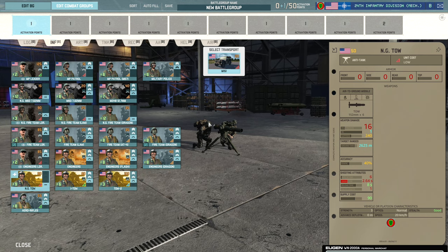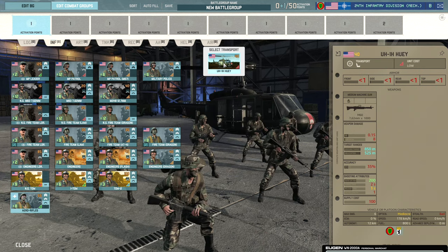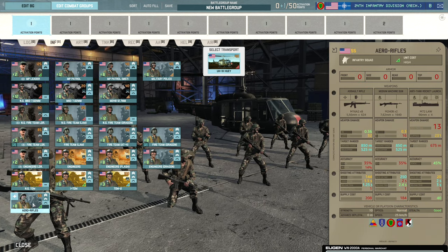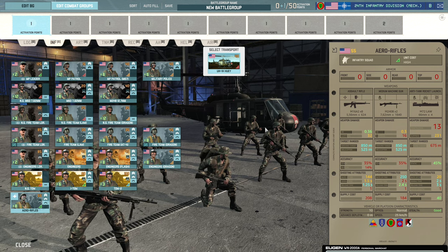Then we have the TOW squads. The National Guard TOW is just a standard TOW for 16 penetration — absolutely garbage. The I-TOW has the same range but 20% more accuracy and 4 more penetration, a nice upgrade. Finally you get access to the TOW-2 with 25 penetration — a solid +5 over the I-TOW with an extra 5% accuracy. Really nice ATGM. Then the Aero Rifles, brought in with the UH-1H Huey — a slow transport, so don't throw them at the enemy. It's a 10-strength squad with 8 M16s and 2 M240Bs, but armed with the M72 LAW, a weaker AT option compared to the AT4.